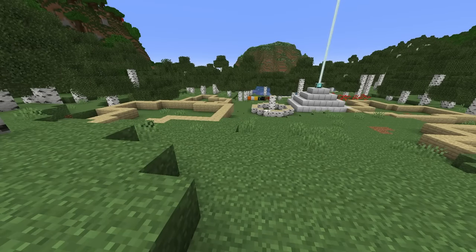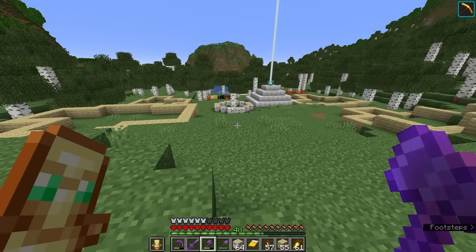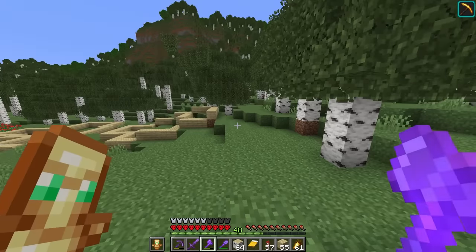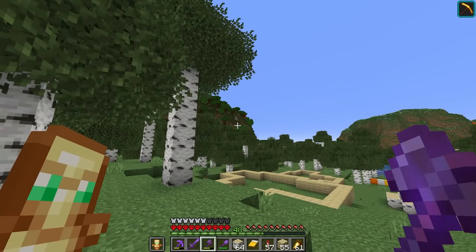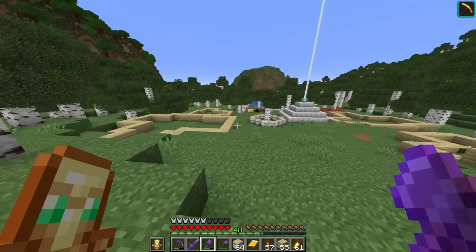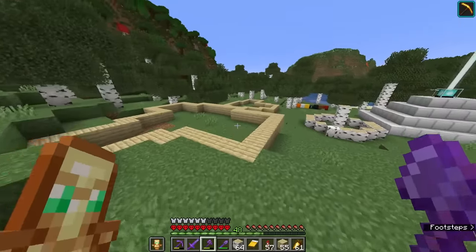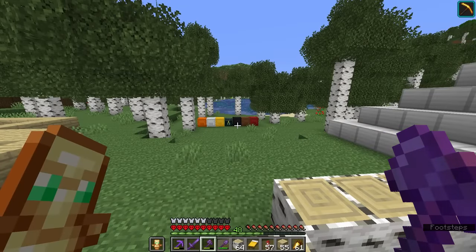I think each of these villages is going to have a big staple building that fits the theme of the village. For example, I think we're going to have a school at the end here — maybe that's where people can study magic. And in the dark oak village, I want to have a big library with enchanted books — maybe that's the dark side of the magic in this world. I think the school fits this area quite well. It's time to cut away to a timelapse and start building.